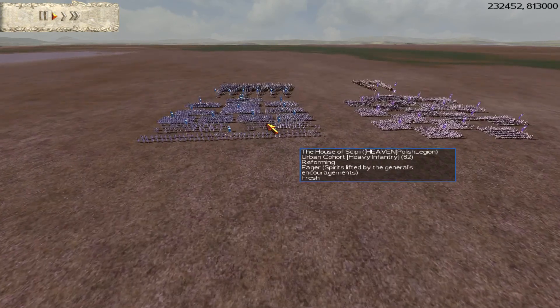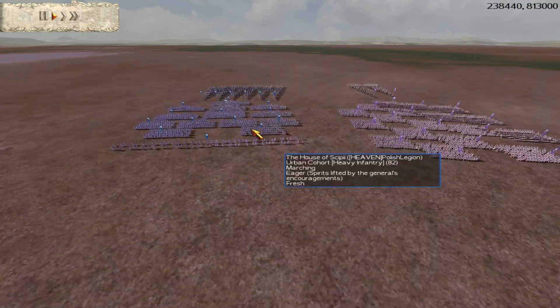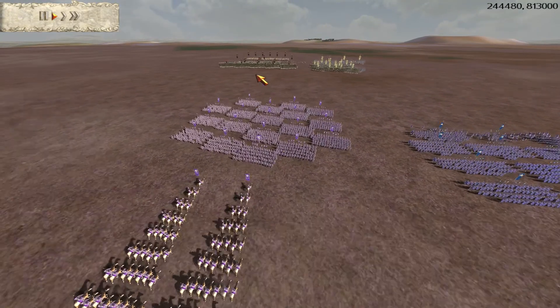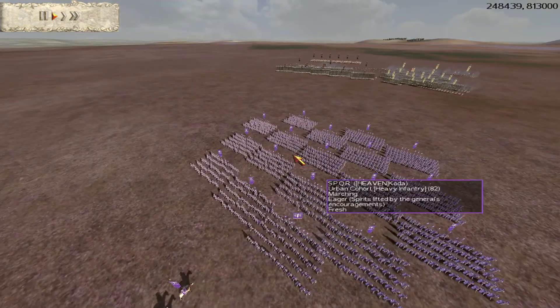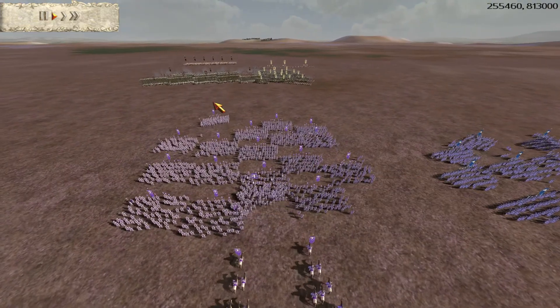So we're going up against Polish Legion and Kolda of the Heaven Clan. Polish Legion has brought six Praetorian cav — I'm not sure why he's brought so many given we don't have much cav. Kolda has brought two Praetorian cav and used the rest of his money for infantry, which is probably a good idea especially when playing against pikes.